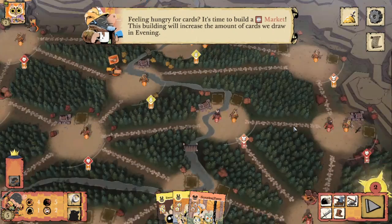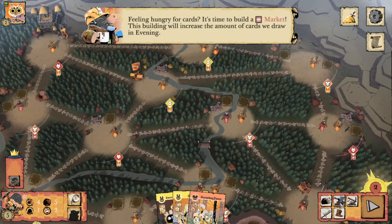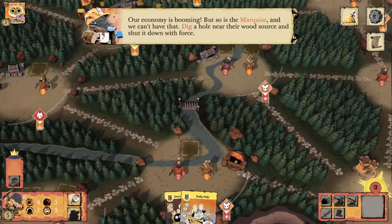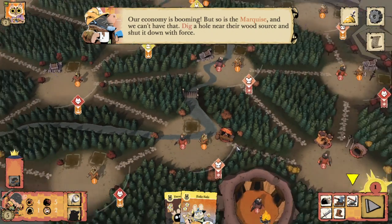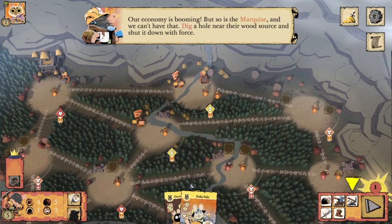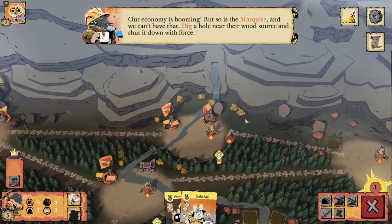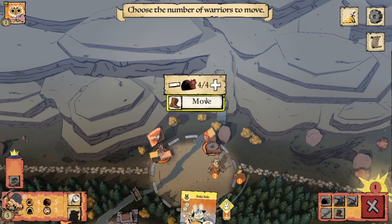We'll recruit twice to our Burrow. Feeling hungry for cards — it's time to build a Market. This building will increase the amount of cards we draw in Evening. They're making us build here; we'll take that Market. Our economy is booming but so is the Marquise — I'm going to have to disagree with you on that, game. Dig a hole near their wood source and shut it down with force. It is literally their only Sawmill.